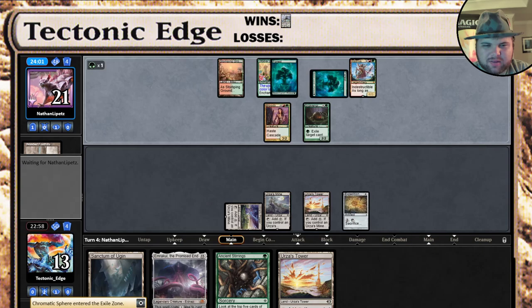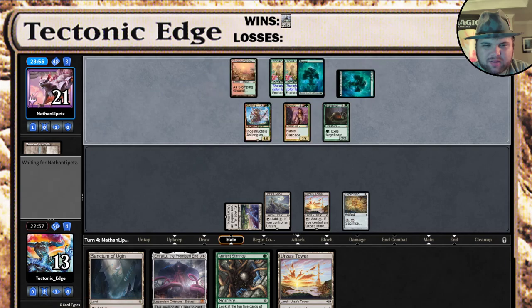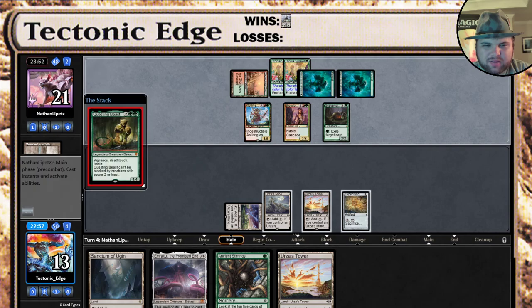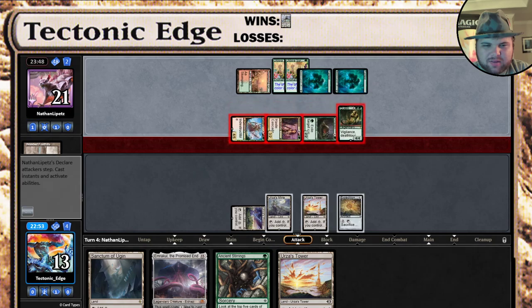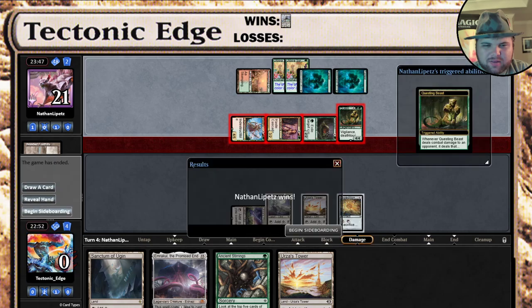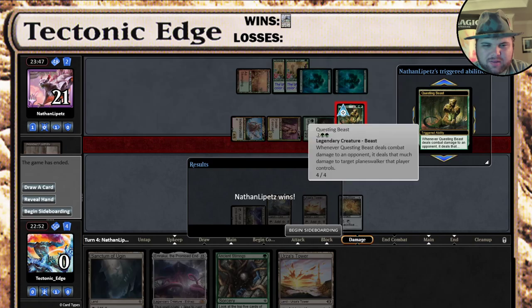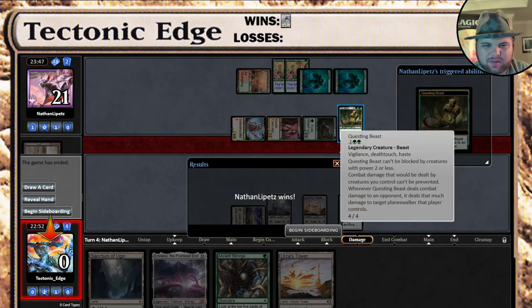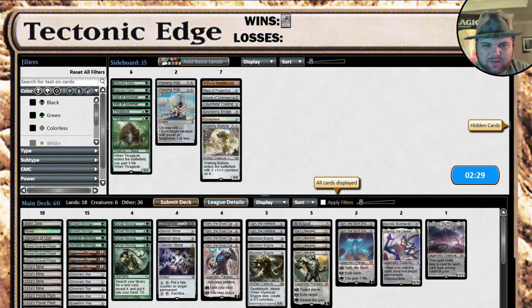The likely course of action is to crack the Expedition Map to grab a Force next turn. Or they're just gonna kill us this turn. That was quick — Vigilance, Death Touch, Haste. Well, we would have hit Ulema, that probably would have saved us. We were a turn off. Still had turn three Tron, just no threat. Alright, begin sideboarding. That's how the games go sometimes.